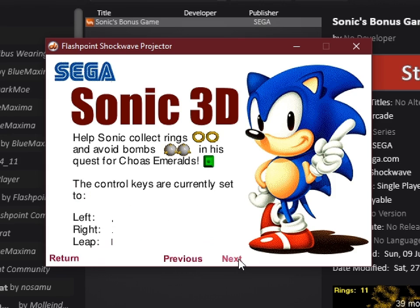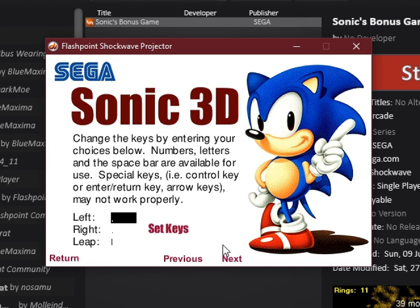That says very little. So: collect rings and avoid bombs in this quest for Chaos Emerald — a big square. Currently set to... implies you can change them.